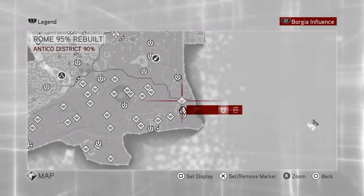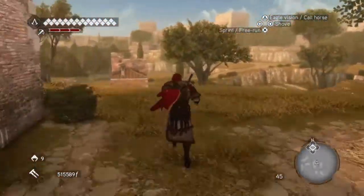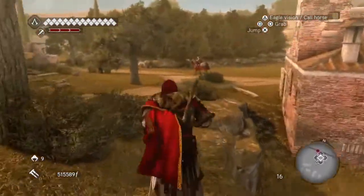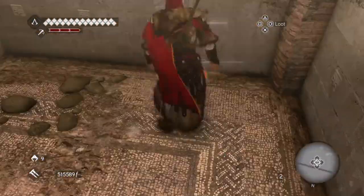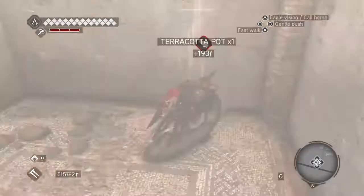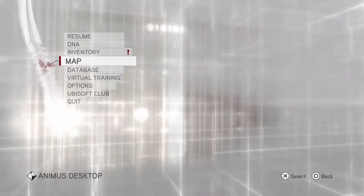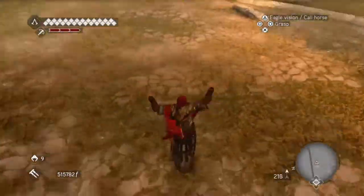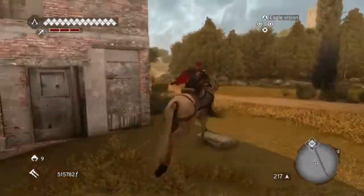Number two of this video is right near the border of here and the Campania district. However, this one isn't the treasure that gives it to us. Climb up here and it's in this building here — that's 88. 89 is if we go west, and then we're going to be moving west gradually along. We're going to use a horse because it's a little bit further than some of the others.